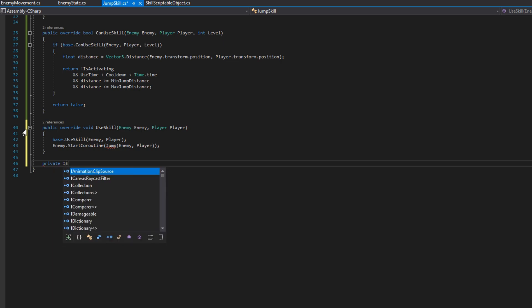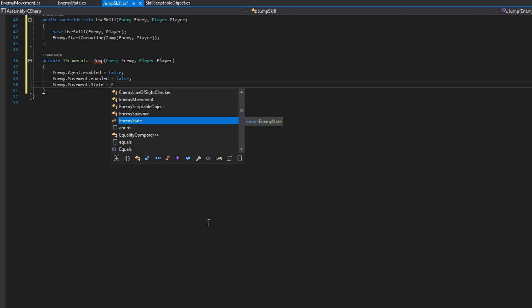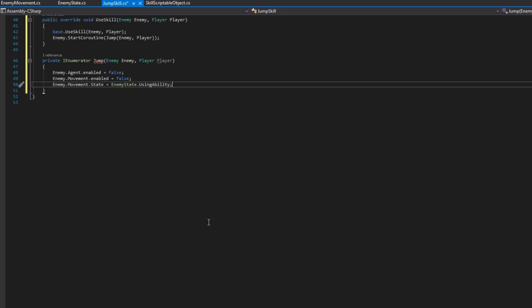We'll define the jump coroutine: private IEnumerator Jump that accepts the enemy and the player. In here we disable everything the enemy is doing — enemy.agent.enabled = false, enemy.movement.enabled = false — and set enemy.movement.state to EnemyState.UsingAbility. We haven't defined that state yet, so we open EnemyState and add a new enumeration value called UsingAbility. That gives the enemy a distinct state separate from chasing or idle. Then back in JumpSkill, that's all the initial setup to tell the NavMesh agent to stop so we can control the enemy directly.